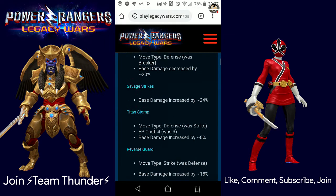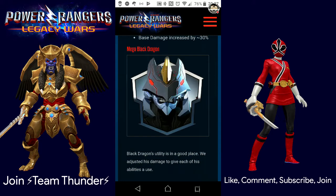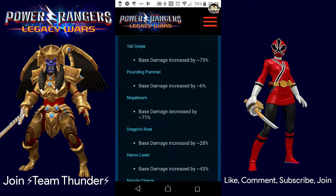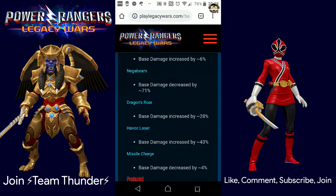I don't have a lot of experience using Goldar, but maybe this will give us a better reason to use him. Mega Black Dragon — Black Dragon's utility is in a good place. They adjusted his damage to give each ability a use. Tail Swipe base damage increased by 75%. Pounding Pummel increased by 6%. Mega Beam decreased by 71% — I'm okay with that since I fight him more than I use him. Dragon's Roar increased by 28%. Havoc Laser increased by 43%. Missile Charge base damage decreased by 4%.